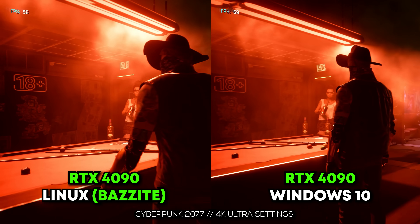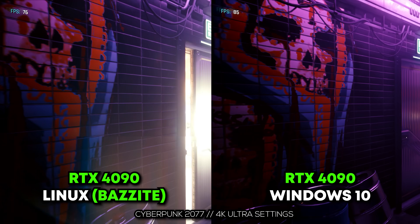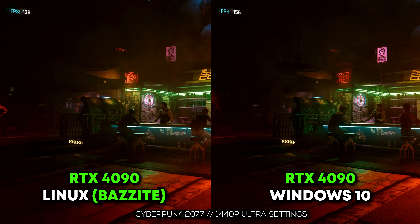At 4K, we had 62 FPS on Windows 10 versus 60 on Linux — virtually the same on the 7900 XTX. Going to 1440p, we had 127 versus 131, so Linux scored the win. We know that at 1440p from 4K we're more CPU-bound, and that's a really good thing to see with Linux. Basically, the OS itself is less resource hungry than Windows, even Windows 10, which is much better than Windows 11 in my opinion.